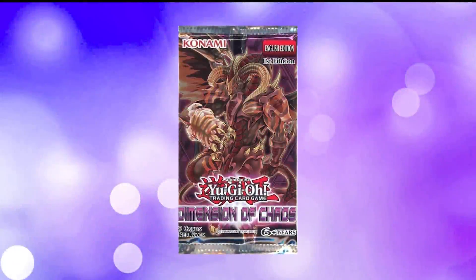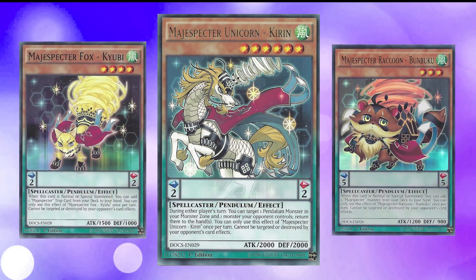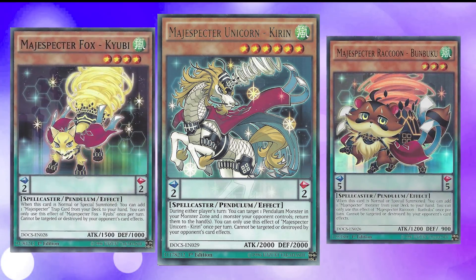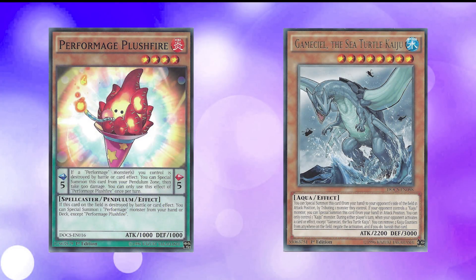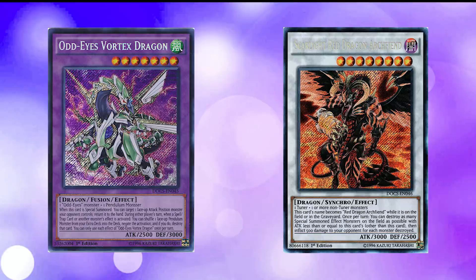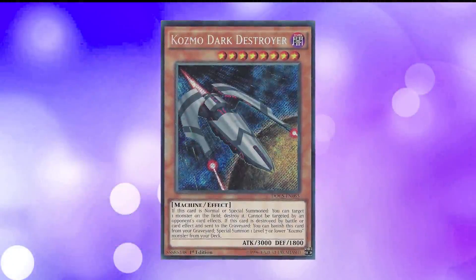Dimension of Chaos was released in November 2015. This set introduced the Magispectors, a series of Pendulum Monsters that cannot be targeted or destroyed by opponents' card effects. Notable cards in this set include Perform Age Plush Fire, Gamma Seal, the Sea Turtle Kaiju, Odd Eyes Vortex Dragon, Scarlight Red Dragon Archfiend, and a card that would take a TCG exclusive archetype to Tier 1 contention — Cosmo Dark Destroyer.